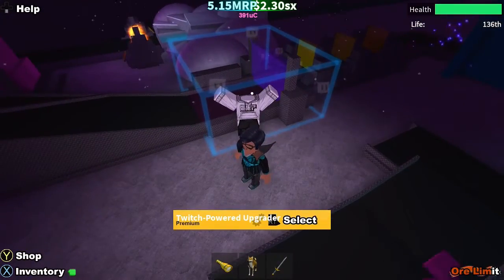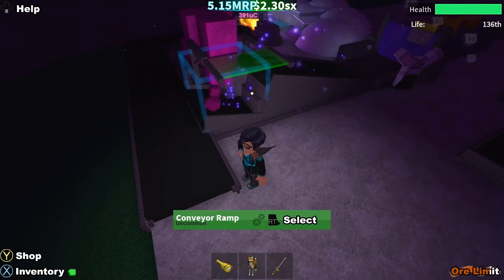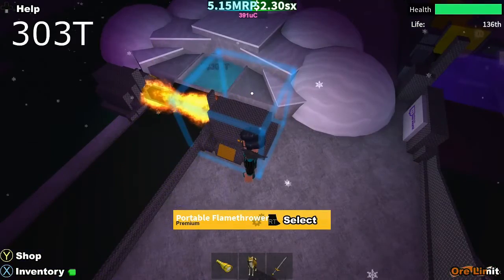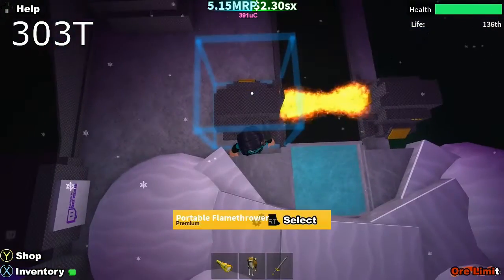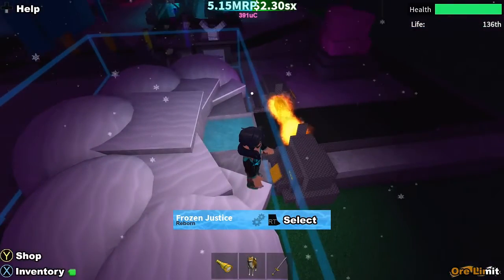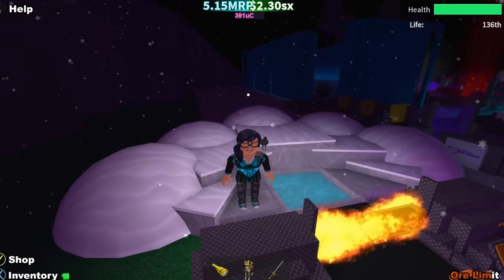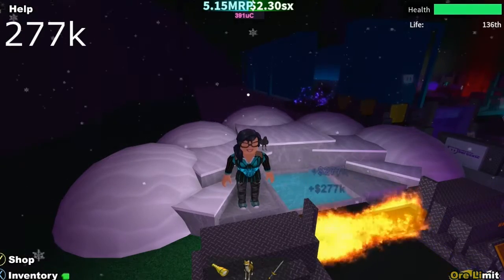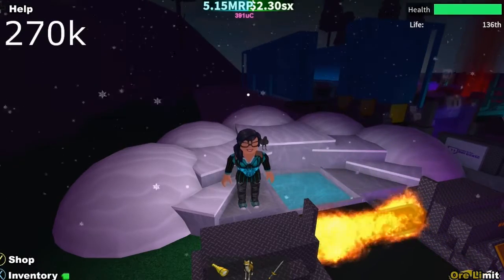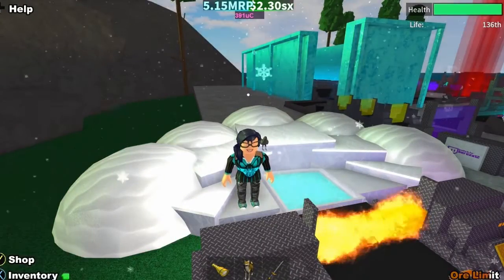The Twitch Powered Upgrader — you can either get a code for it if it's still active, or it's a spun item. The Ore Replicator is great for bigger ore because it duplicates it as it falls through the little green patch; if you're working with smaller ore, that won't work. You need two Flamethrowers at the very end — you really only need one, but I use two. Your ore needs to be on fire before it goes into the Frozen Justice, which gives it a very large multiplication — I believe it's times 18.